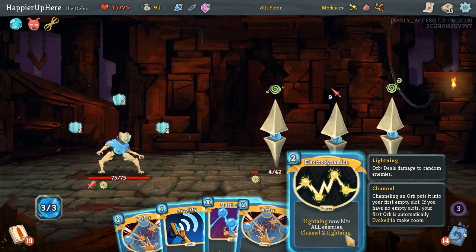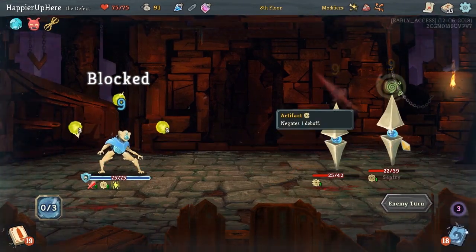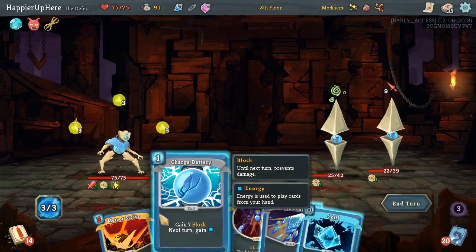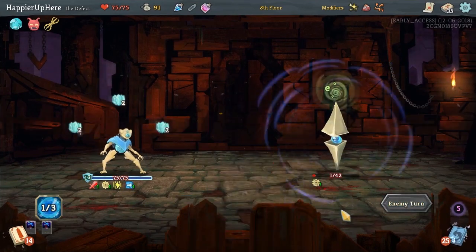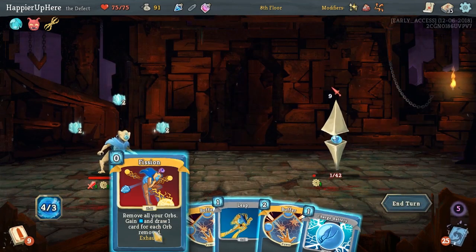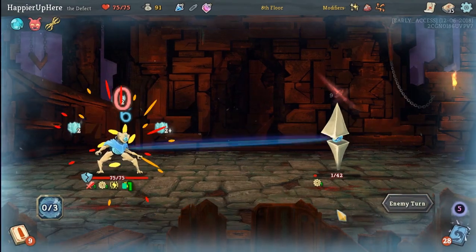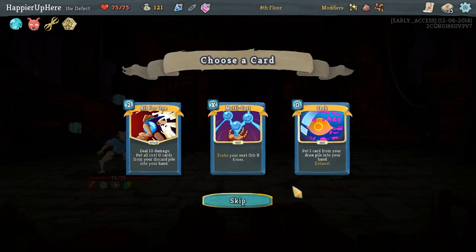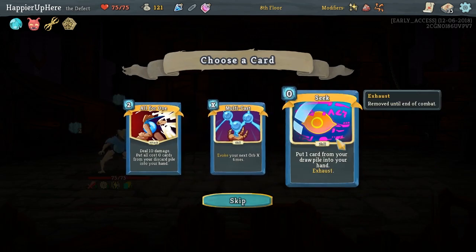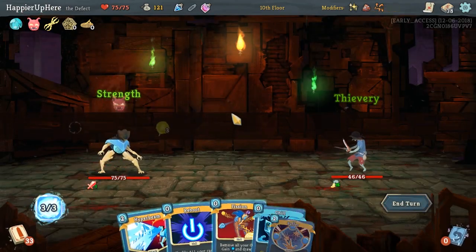We'll do nine damage — we just need to do another 12 or 13. Or we can just evoke them, Cold Snap kills and he's almost dead. Should we risk it? Let's play it safe — Buffer, Buffer. Perfected the second elite as well! We got Stone Calendar: at the end of turn seven deal 40 damage to all enemies — hopefully never have to stick around that long. I think Seek is really powerful, basically allows us to pick any card we want. All for One doesn't work because we don't have too many zero-cost cards, and Multi-cast is situational, so let's take Seek.